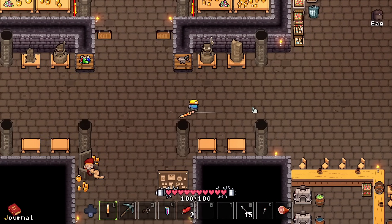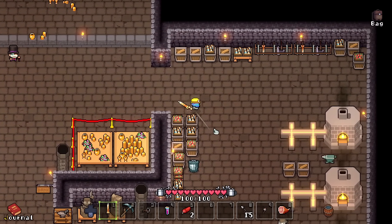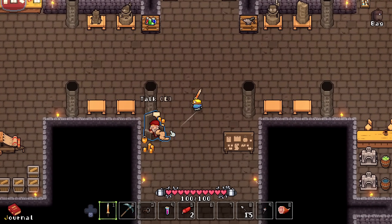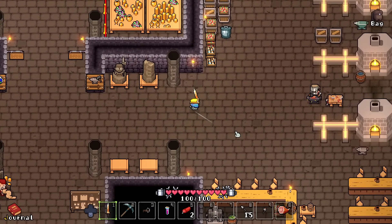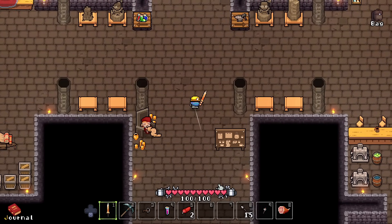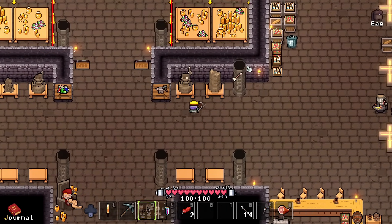Ladies and gentlemen, I am ready to mine once again here in Below the Stone. If you missed the last episode where we kicked everything off, I'd recommend you go check that one out before watching this one. I'll have a link in the description to our playlist. We now have a crossbow, which is good. I got 15 bolts that I can shoot, and it works just like that.